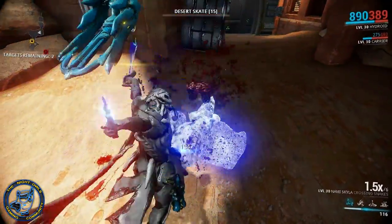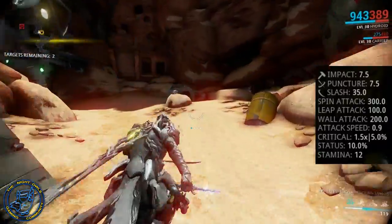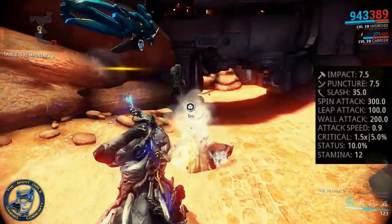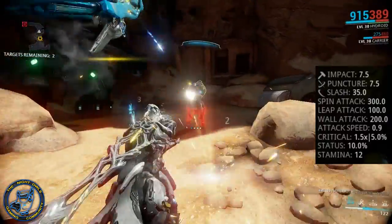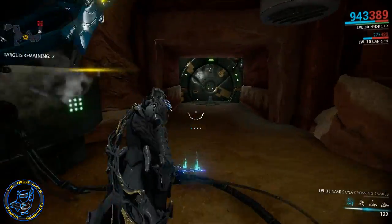Basic stats on this weapon: Impact 7.5, Puncture 7.5, Slash 35. Spin attack is 300, leap attack is 100, wall attack is 200. Attack speed is 0.9, critical multiplier is 1.5x with only 5% critical chance, status chance is 10%, and stamina is 12. Those are your basic stats on this weapon.